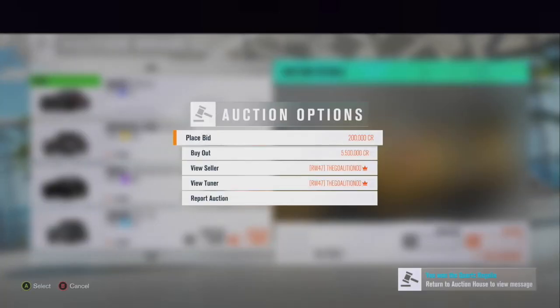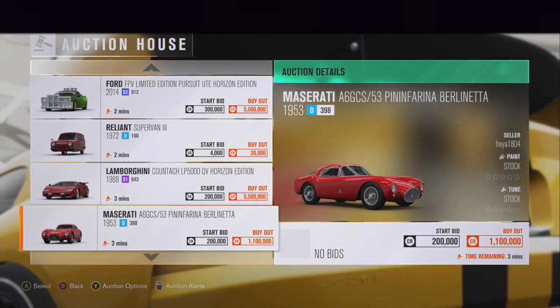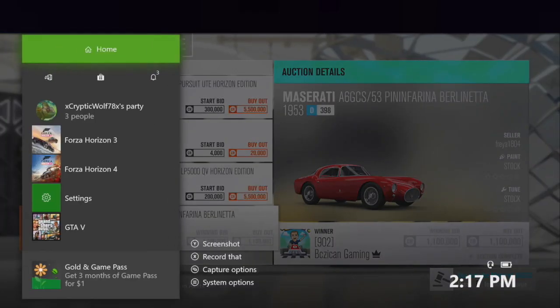I can probably do this about five times without having to worry about it not working. The next one here is five million dollars — wow, that's crazy. So I'll scroll down and buy another one. There — I bought two cars. I started out with eight million, and now you see I'm at 6.7 million.